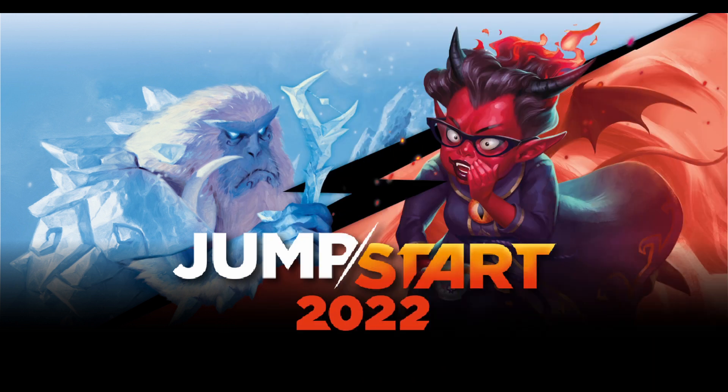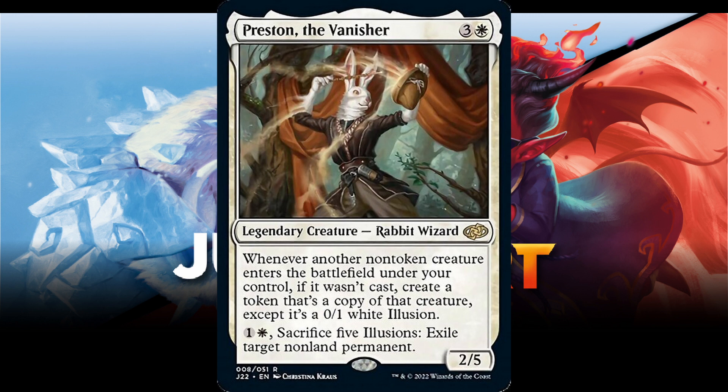Number 1 is Preston the Vanisher. Three and a white for a legendary creature rabbit wizard. Whenever another non-token creature enters the battlefield under your control, if it wasn't cast, create a token that's a copy of that creature, except it's a 0/1 white illusion. One and a white: sacrifice five illusions, exile target non-land permanent. 2/5.